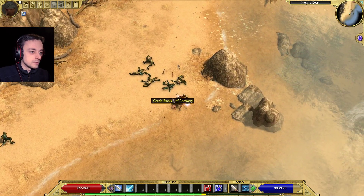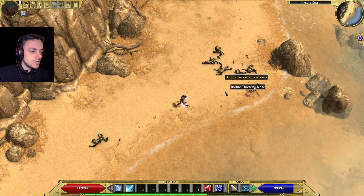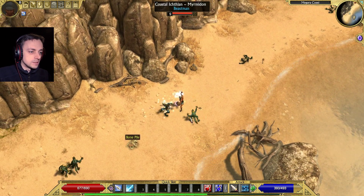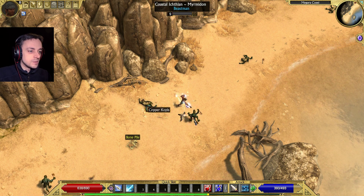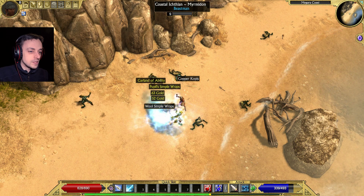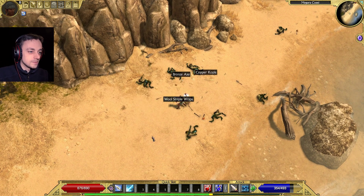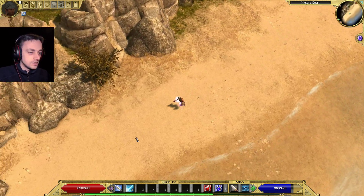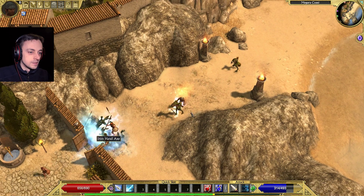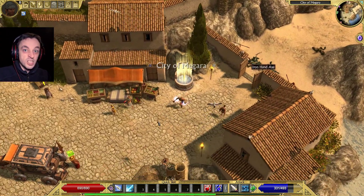Whose bones are those? Butler of recovery - I should probably pick that up. You never know when a shield is going to be handy until you check it. Beast man - I don't think we get any skills that are particularly good against beast men. I think there's certain classes that have skills specifically good against beast people, like a hunting class - and it's really good against beast people and everything else, really. They're all going to attack them - I might get the kills. I did! I saved you. Sort of.